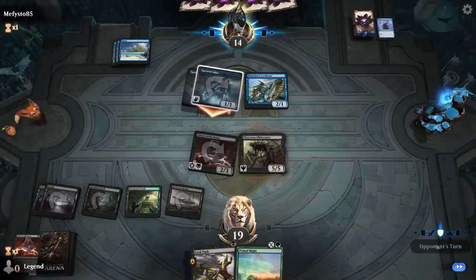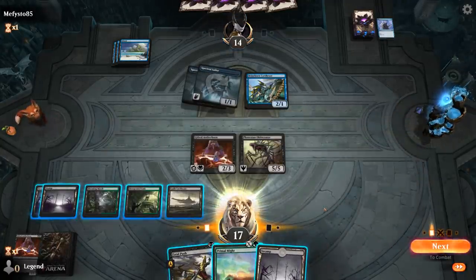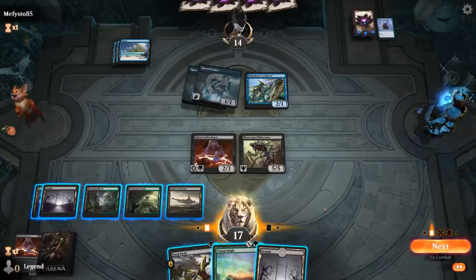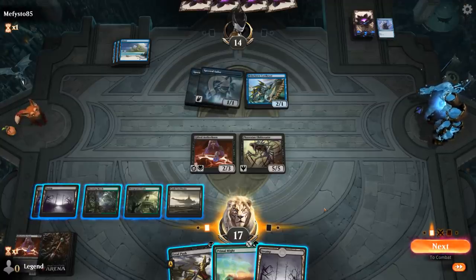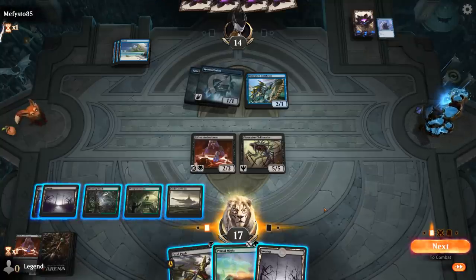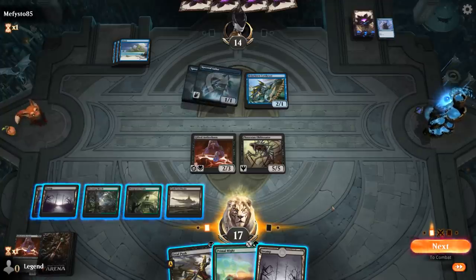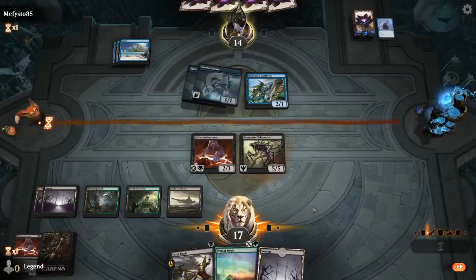Take 2 damage — we're easily outracing Sailor with our Gifted Aetherborn. The opponent's plan is probably to try and trade for Aetherborn using the Cutthroat. I could just Primal Might for 0 main phase — let the Obliterator fight the Cutthroat and if it resolves we probably win, although there's a lot that can go wrong. Could main phase Fatal Push the Cutthroat and see what they do, although if they can give it Hexproof then I can no longer fight with Primal Might the way I want to. The play could just be to only attack with Obliterator and not let them leverage Cutthroat.